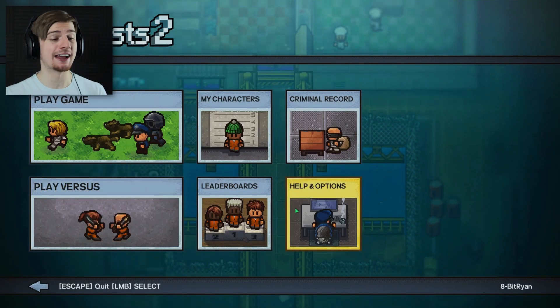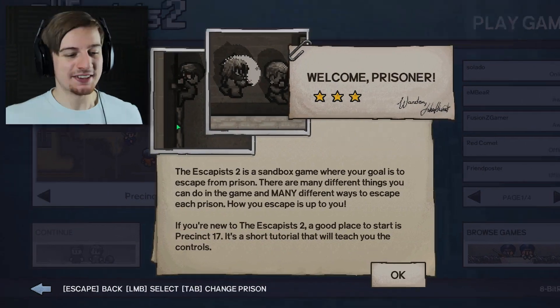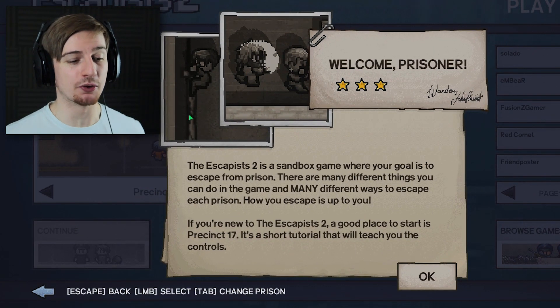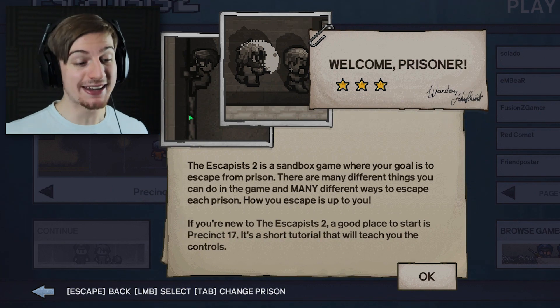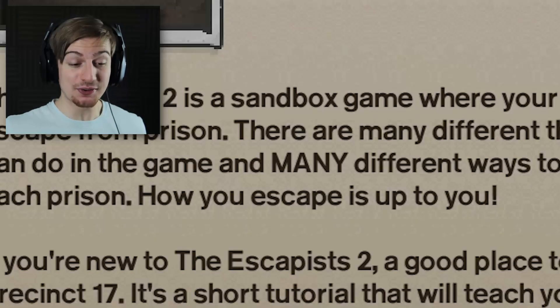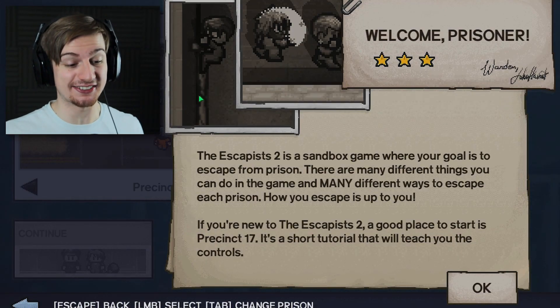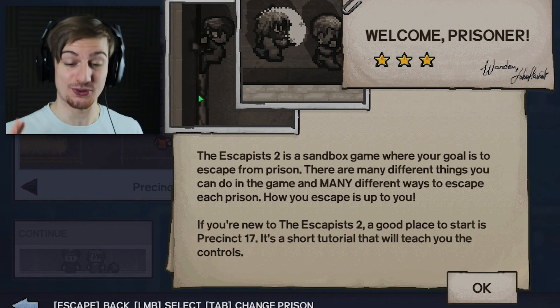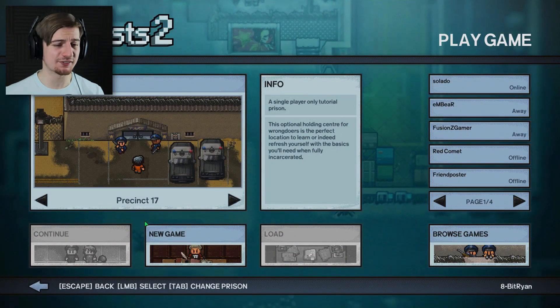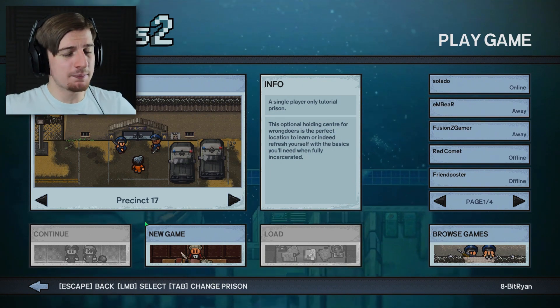Play game, my character's criminal record - play versus leaderboards and options. We are going to dive straight into playing this game. The Escapists 2 is a sandbox game where your goal is to escape from prison. There are many different ways to escape each prison - how you escape is up to you. If you're new to The Escapists 2, a good place to start is Precinct 17. It's a short tutorial that will teach you the controls, and there may be a few newcomers to the series, so let's explore this one together.